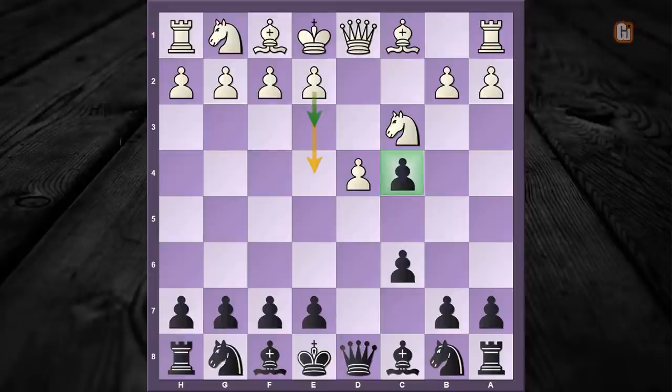At this point white has two popular choices. We are going to look at the move e3. However, if your opponent continues with e4, then more or less our response will be similar. You can check out some model games in that line. Okay, e3 — white is trying to grab his pawn back.